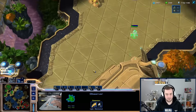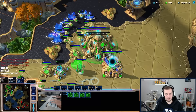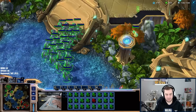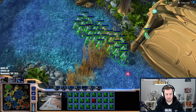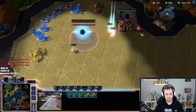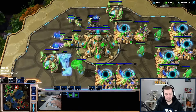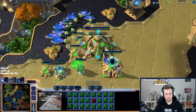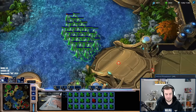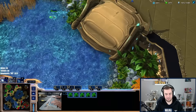He came back with this. We have to keep in mind he has dark templars, which probably means he will try to harass me with blink DTs. I'd like to get a fifth, but I traded a bigger portion of my army for pretty much nothing. Let's clear this. This is actually a good trade — I can make DTs myself! I just realized that. Clear this and take a base here now.